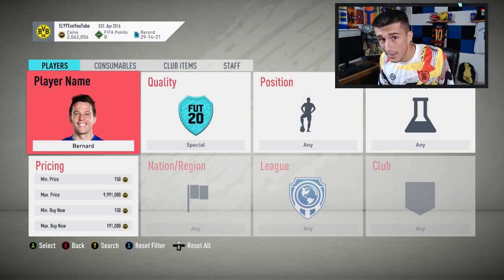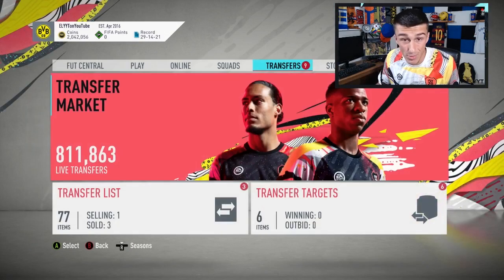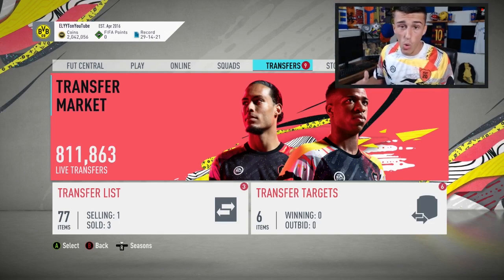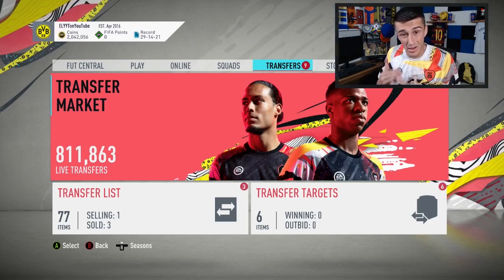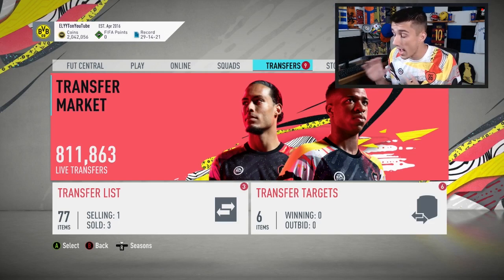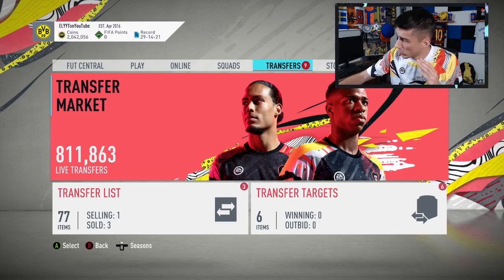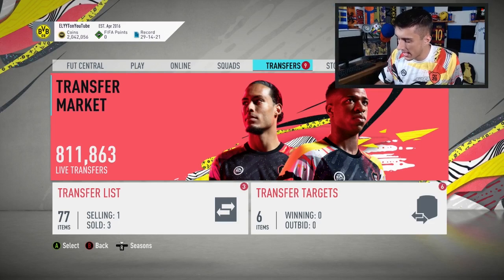This could leave EA with an opportunity to end with a bang on Halloween — whether that means dropping week one and week two Ultimate Screams into packs at the same time, maybe for the entire weekend, or doing something like a guaranteed Ultimate Scream SBC similar to guaranteed OTW or TOTS SBCs from previous years. They could do a guaranteed scream SBC requiring maybe an 85 or 86 rated team with two informs — if they do something like that, those cards will absolutely drop in price.